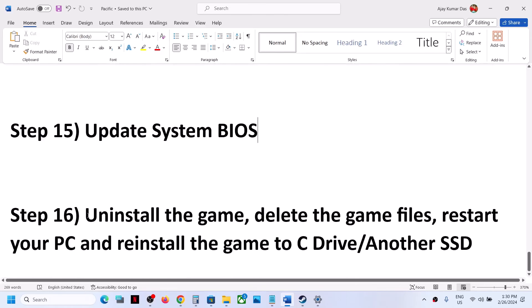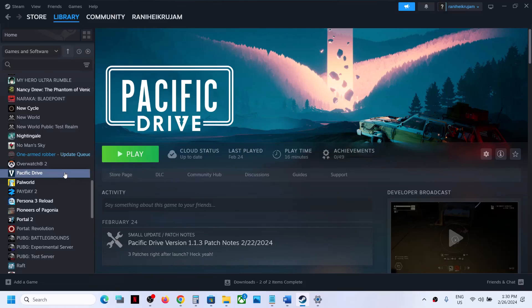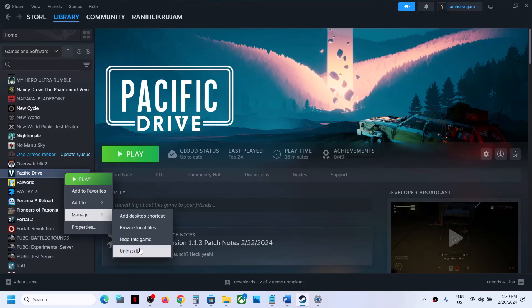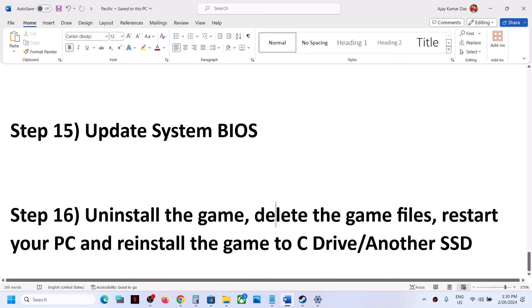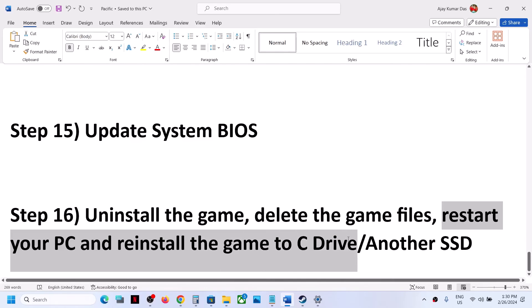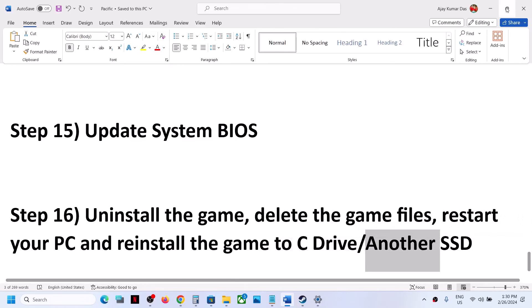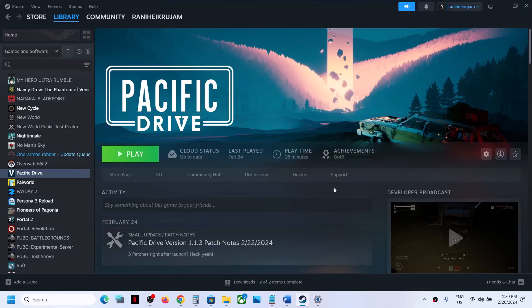The last step is to uninstall and reinstall the game to a different drive. Uninstall the game, go to the game installation folder, delete the game folder, restart your computer, and then reinstall the game to C drive. If the game is already in C drive, try installing it to another SSD. One of the steps shown in this video should help you get the game running on your Windows computer.